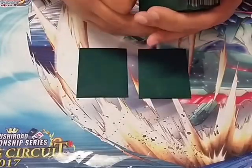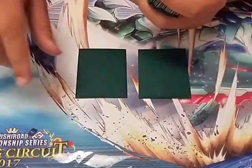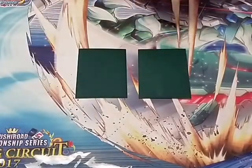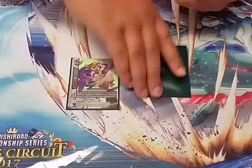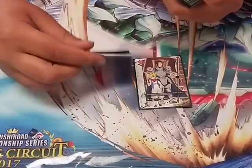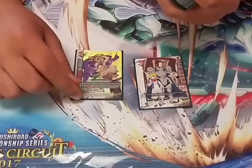This is my top 8 deck profile video for Knights that I took to the spring circuit. It came in 8th place, or 6th place. The buddy is Dancing Magician Tetsuya. He's been the buddy since I started playing Dungeon World. When he link types with an Avenger, he gets double attack.